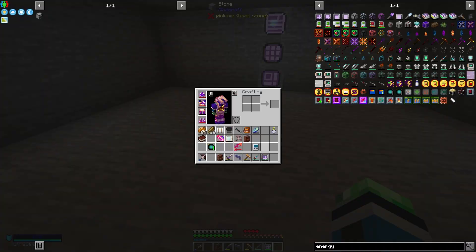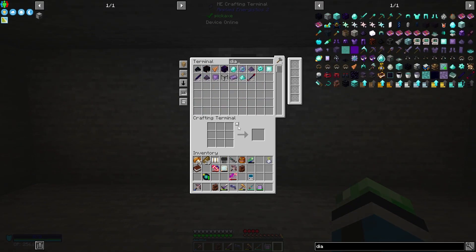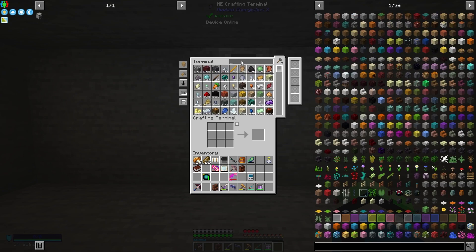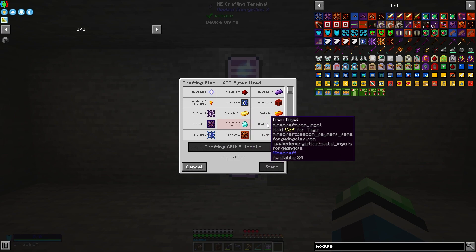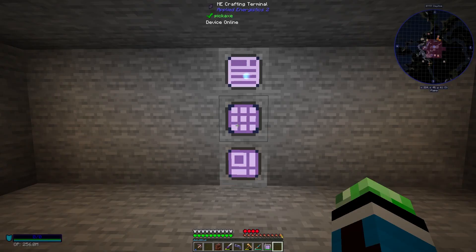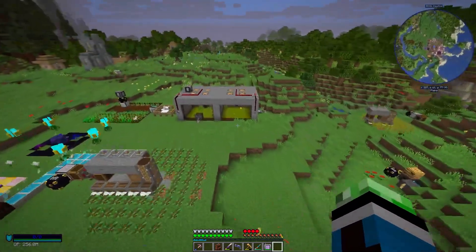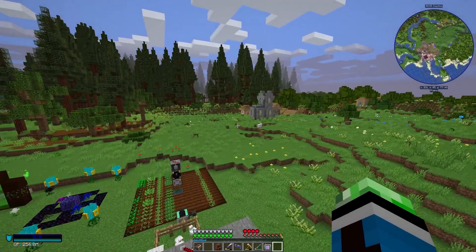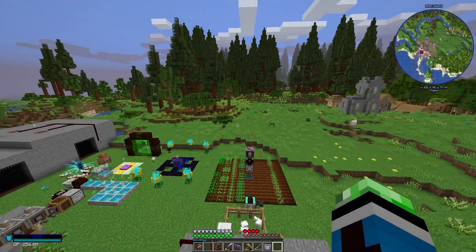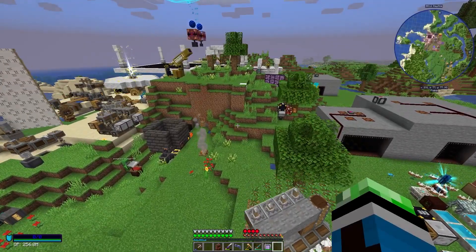Let's see how much stuff I have — diamonds. Can I make another energy module? Nope, I need six diamonds per module, so I can't make another one. I'm going to need more diamonds.